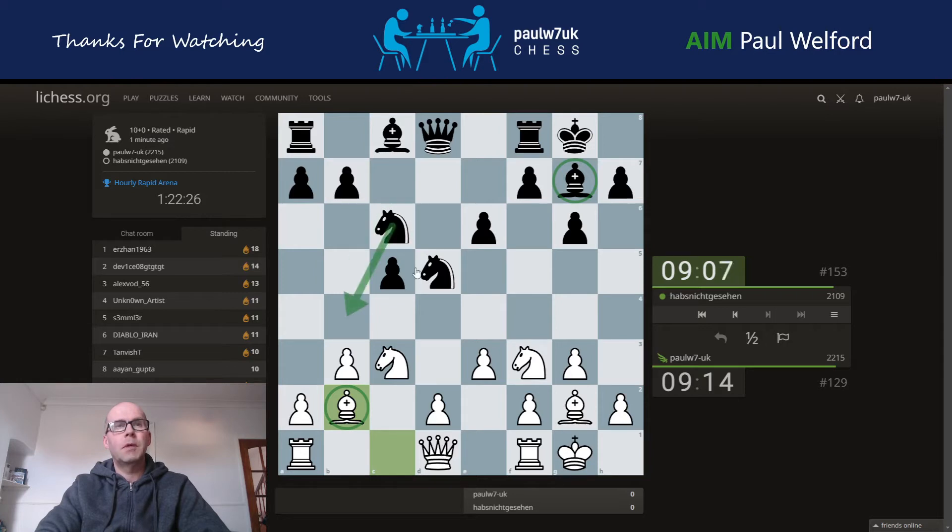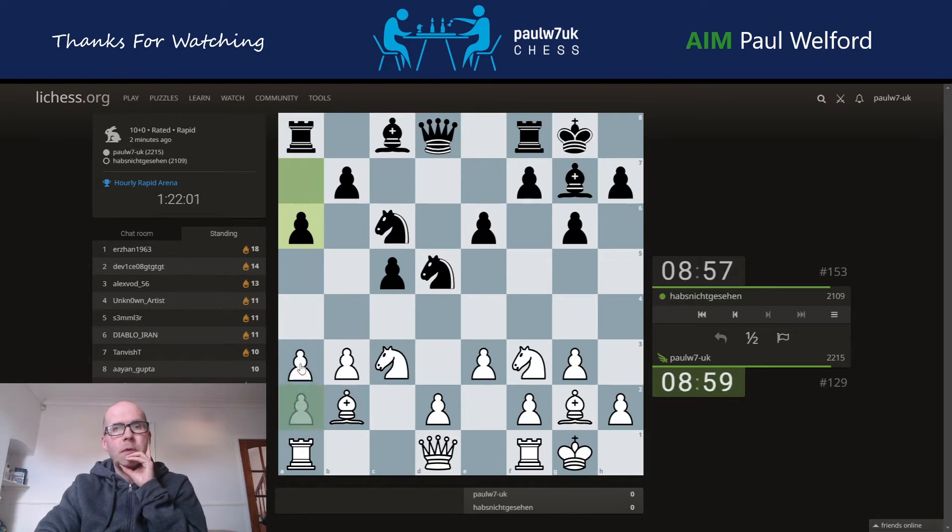Has he got some tactics? He might have some awkward knight jumps coming in. I think that's what he's looking at — a move like a knight down. Oh, he goes there. So if I take, can you take? That's no good to me at all. A3 might be useful to deal with this, or I can guard straight away. I'm going to do a3 just to stop these knight jumps.